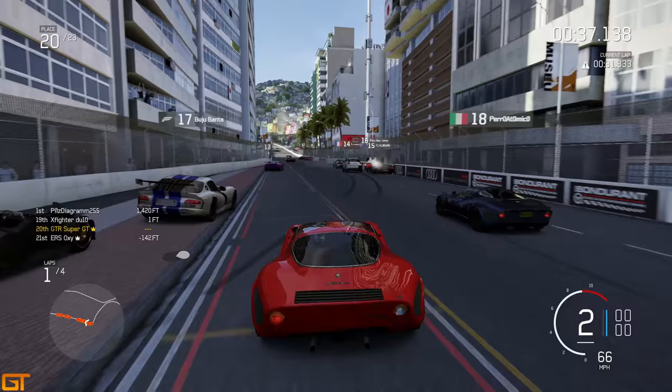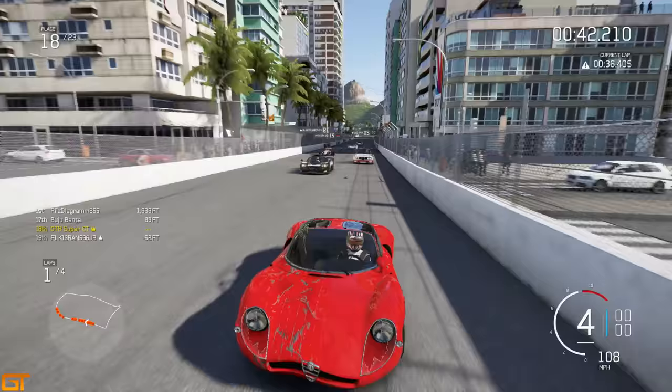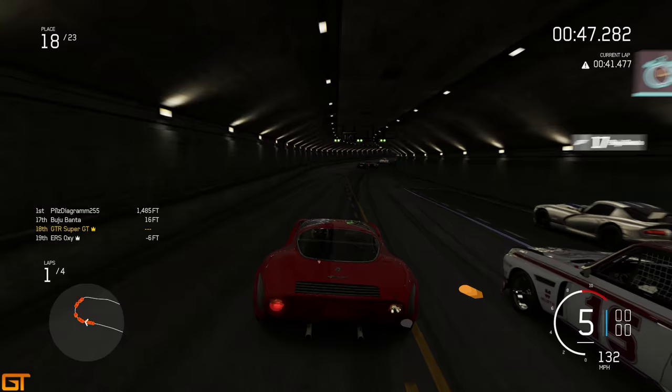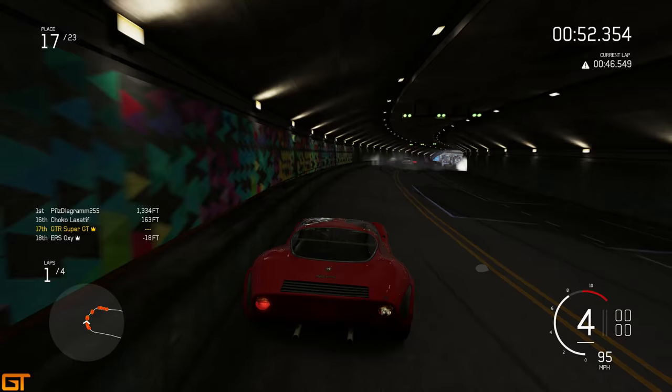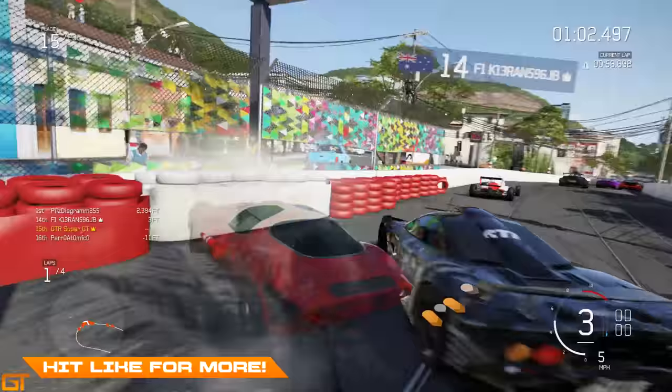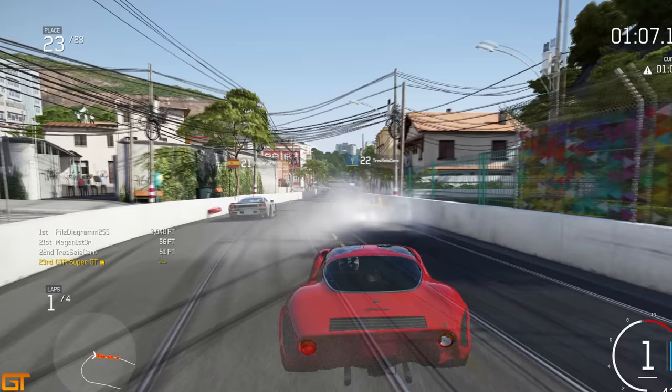Mugen actually pointed out in the previous video that if you don't have a disc, you might have the digital edition - in which case obviously you can't snap your disc, you'll have to snap your Xbox instead. So there's quite a lot on the line here. As we go into the tunnel and into the back of a spinning BSE Mono, more carnage - people just pushing everyone. There's nowhere anyone can go and I'm into the wall. McLaren pushed me around there.